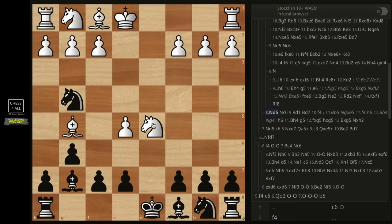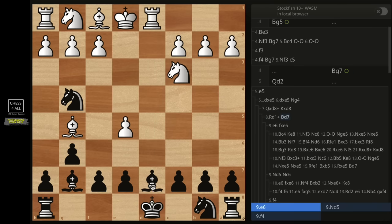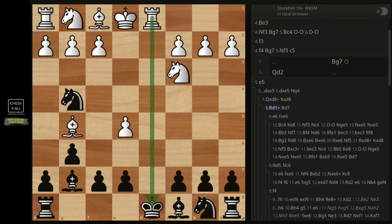After knight d5, we go knight c6 — a logical move to defend e7. Then when they go rook d1, there's a problem on the d file, so I just put my bishop on d7. That's it. After pawn to f4 protecting their pawn, my ideas are: number one, f6 is customary here to break the tension — they have to take, I take back, and the f-file is open for me to put pressure.